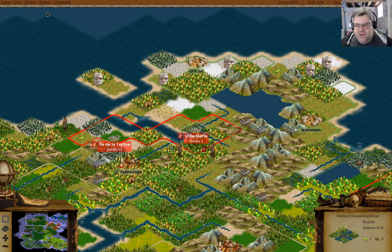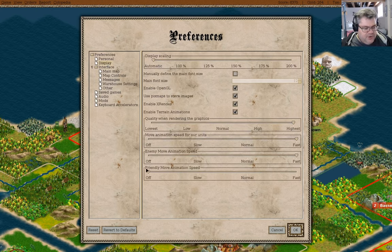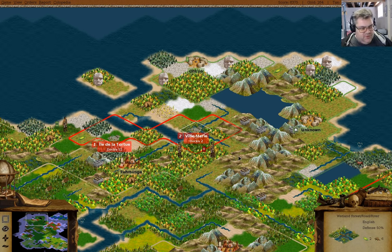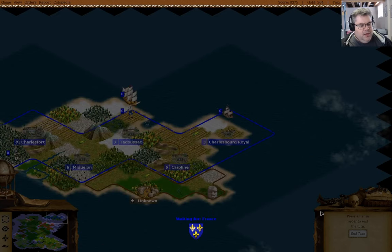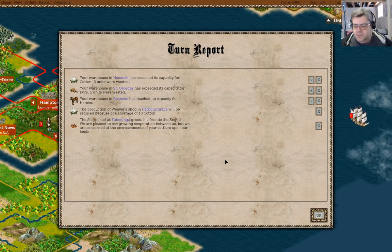Hey everyone, welcome back to England Redux in Freeciv — version 1.0 of the game, released early this year. I just want to turn off friendly move animations here. I turned it off, and that should make it go faster between turns. I've left enemy move animations on, so anyone I'm at war with should still see the moves. For the other stuff, there's not much point, so turning it off just seemed to make sense.